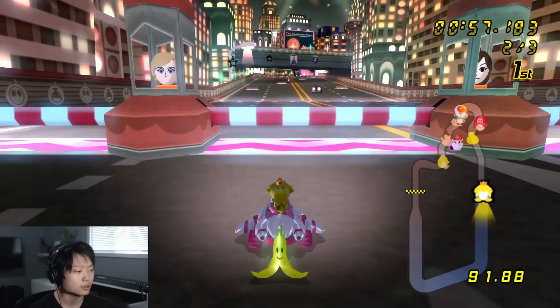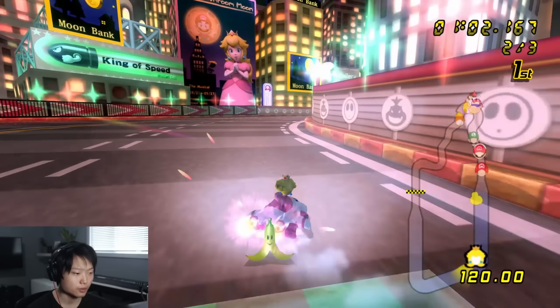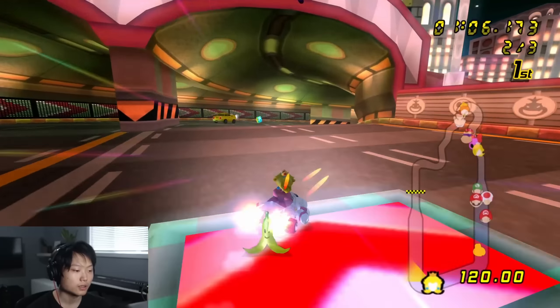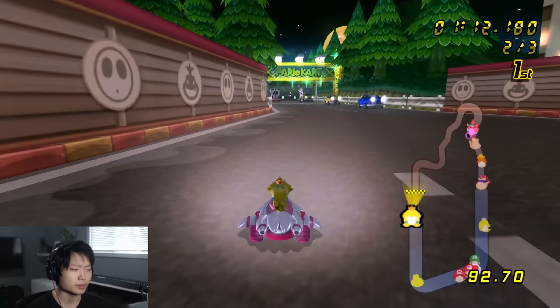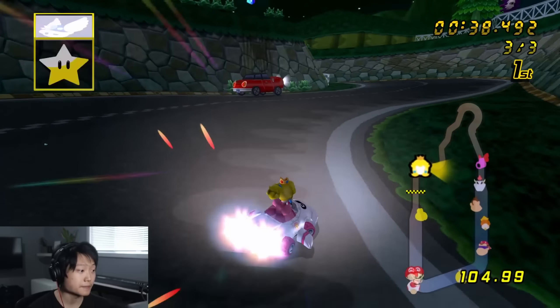It doesn't handle that great, but its drift is pretty fun to use. One of the most important things I was focusing on when making every vehicle was making sure they all feel unique and fun to play — that was very critical. I really enjoyed the Super Blooper being a low drift start distance vehicle; it just feels really nice to handle and control.